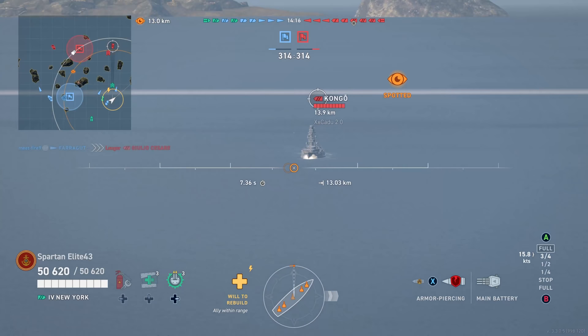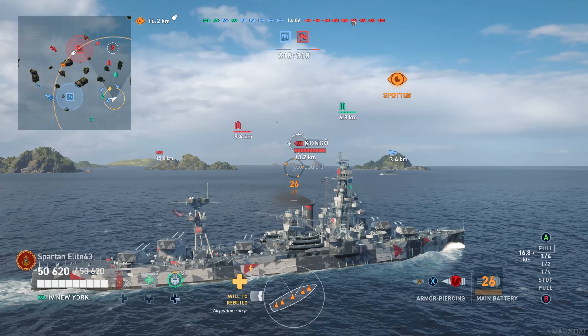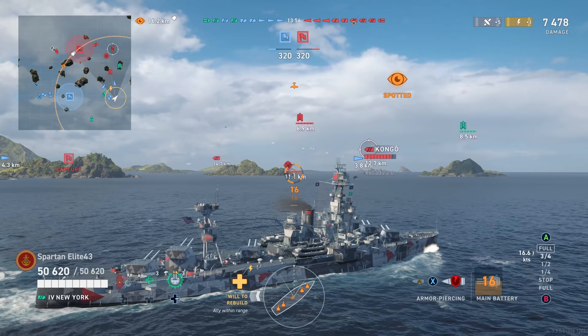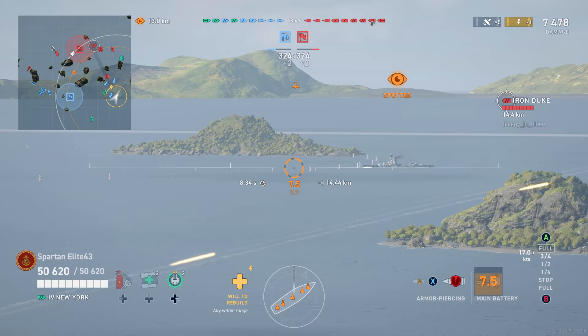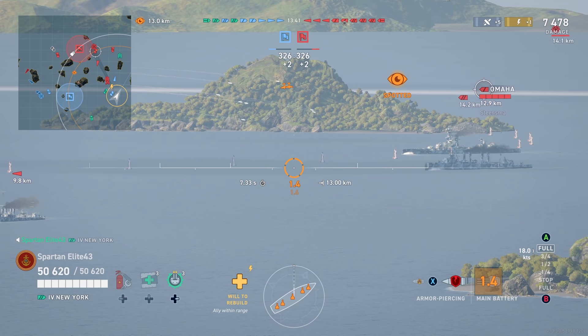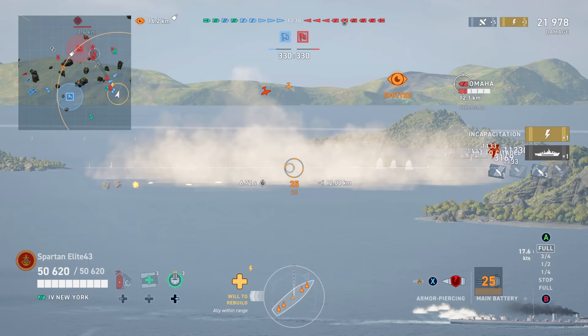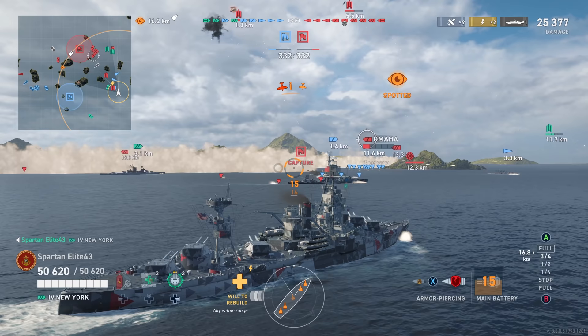We take a shot right off the bat at a Kongo bow-tanking us — good thing is we can go right through the bow. As a new player, you've got to learn what you can shoot, where you're most effective, and how to avoid return fire. We fired our guns then immediately started turning in, which made him miss. We've got a shot lined up on an Iron Duke mostly broadside, but then the Omaha gets spotted. Shooting a broadside Omaha is not going to go well for the Omaha — we get the citadel, just narrowly avoiding the death strike. In true Spartan fashion, we've got to leave him with just enough to get away.